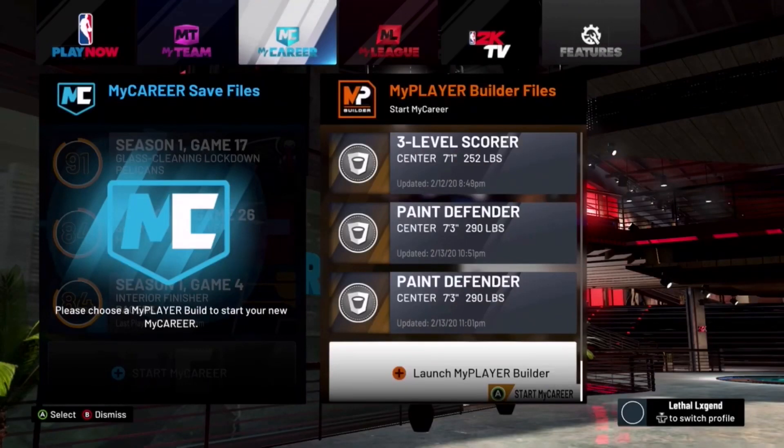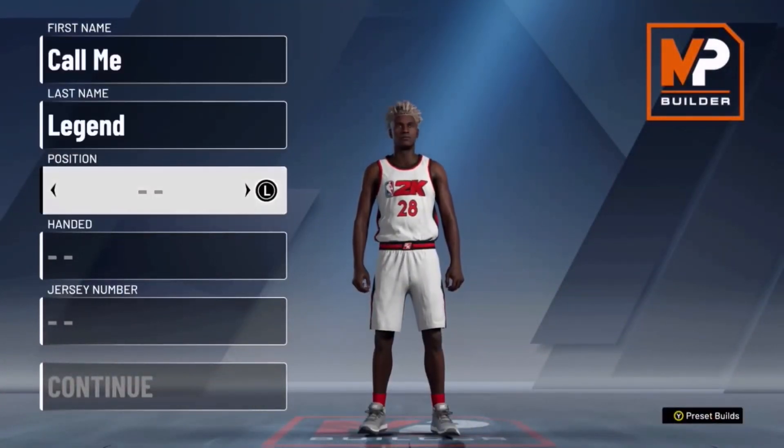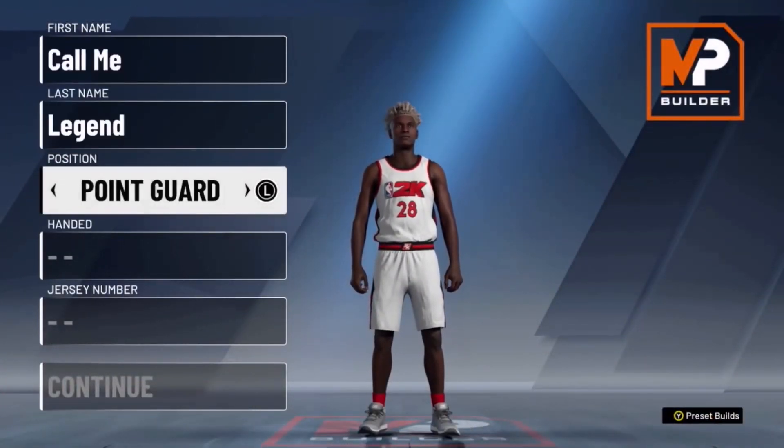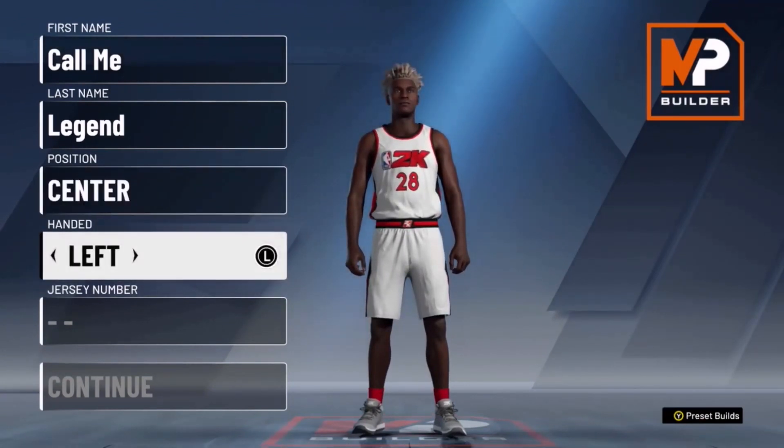What's good, YouTube? Today I'm gonna be showing you guys the best center build for shooting. This build, you can shoot from the white line. 7'3 max wingspan, and all you're gonna have to do is make him a center.